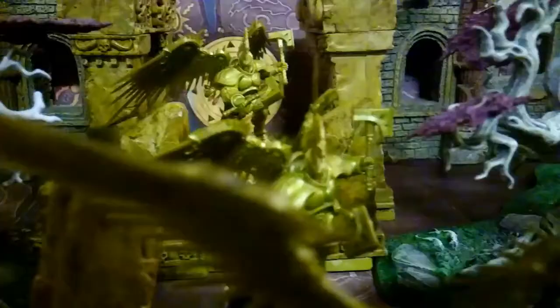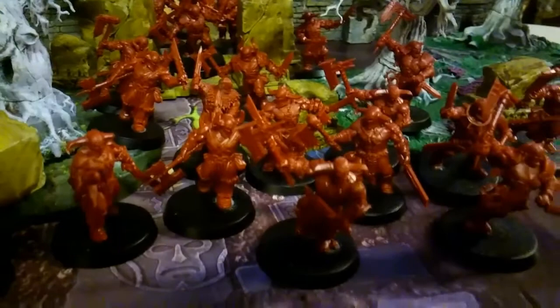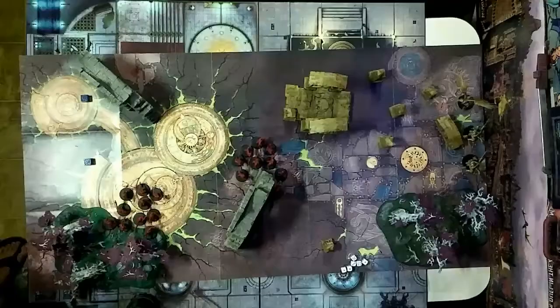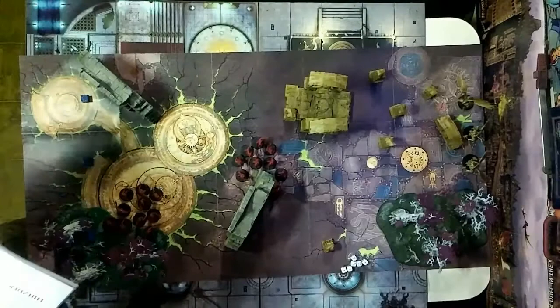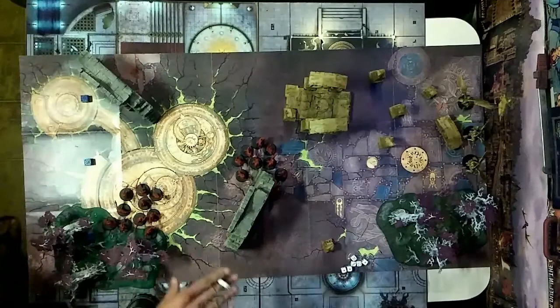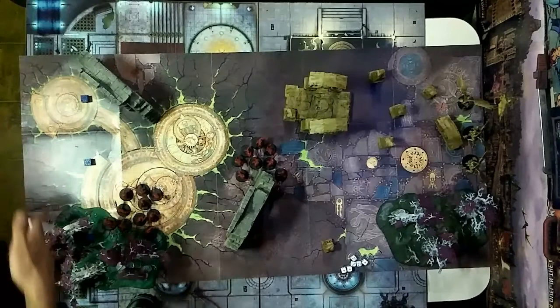The Stormcast Eternals prosecutors make haste to the open gate of Azyr, sealed by Sigmar so long ago. A host of blood reavers charges to stop them, axes raised. If these violent cannibals can be overcome, the prosecutors will breach the portal and allow reinforcements to join the battle en masse. We're on the second battle of four — this will be the end of part one.